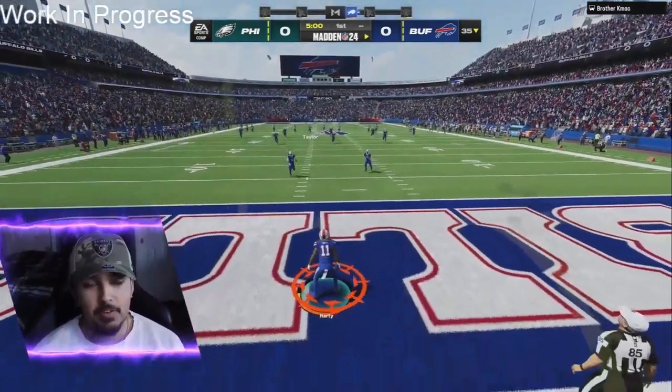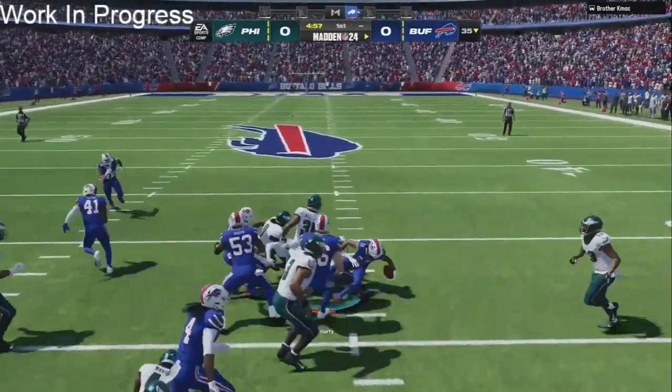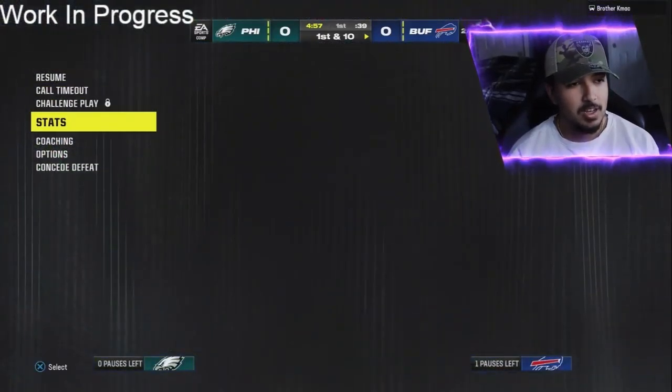Here we go. He's gonna get the ball first. In competitive Madden you always want to get the ball at half — it's one of the big necessities. He almost takes the kickoff back, gets a pretty good return to the 28-yard line. One thing I've noticed in this gameplay: you don't really get kick returns.